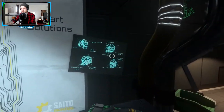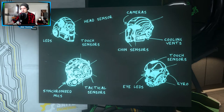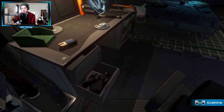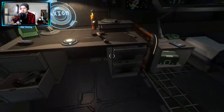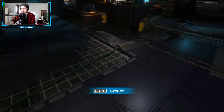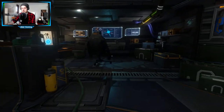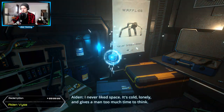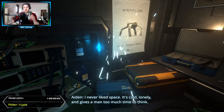Der hat einen Boxsack hier dran, um sich fit zu halten. Irgendwelche Helme. Die sehen aus wie von Halo. Das sind diese Arme, die wir vorhin gesehen haben. Man kann auch kriechen, will aber nicht kriechen. Was haben wir hier? Ich mag nie Raum. Es ist kalt.